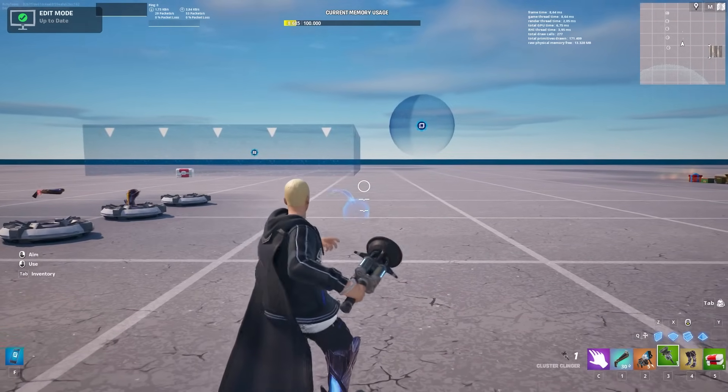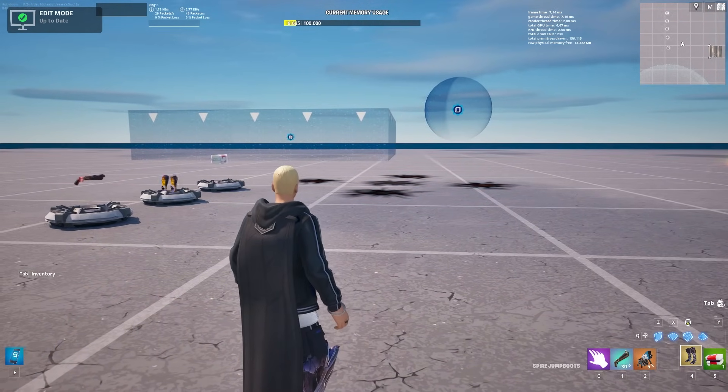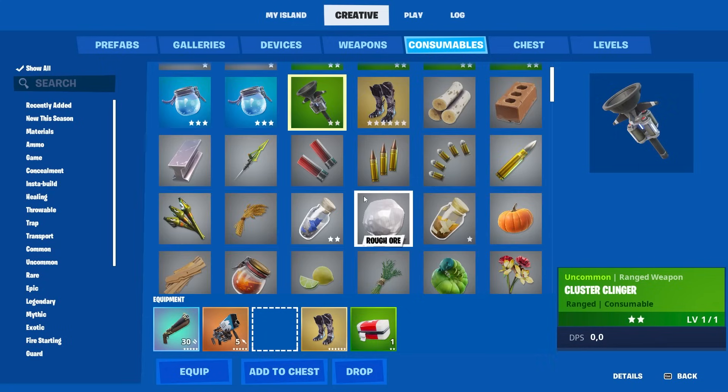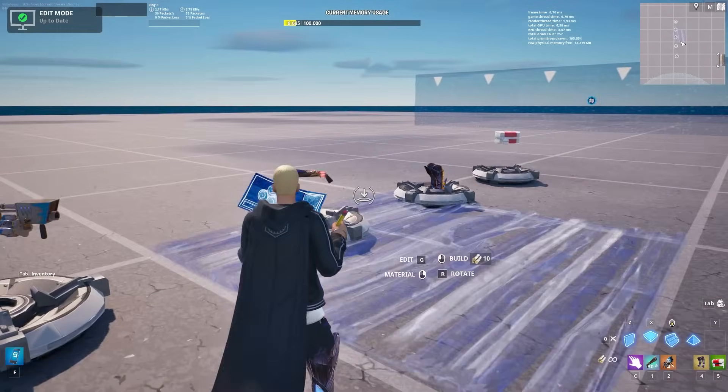Starting out first, we have the Cluster Grenade — nothing crazy, nothing special here. It is just a grenade which makes a cluster after you throw it. Then we have the Go Road Snowball Launcher back into the game. Also a pretty old device, nothing new, but great that they finally added it.